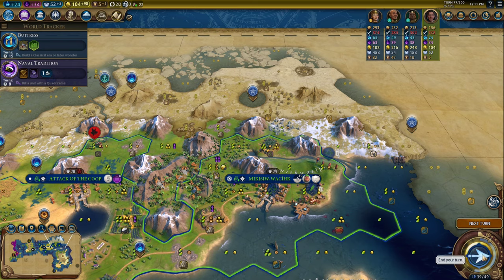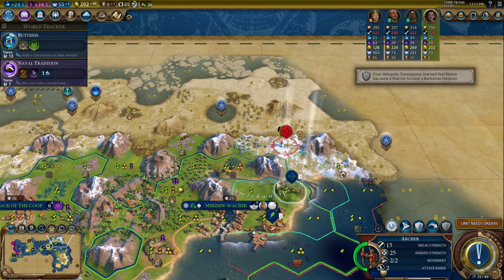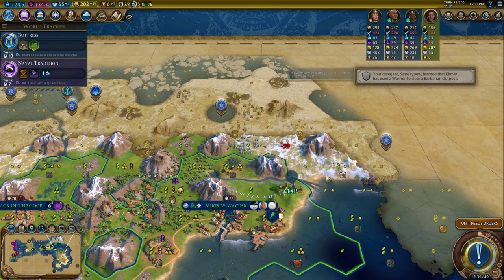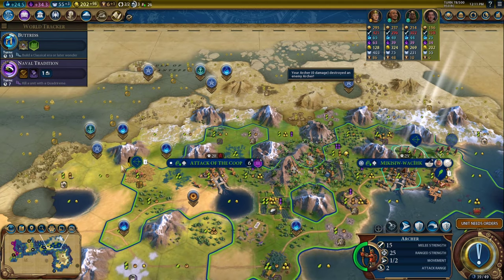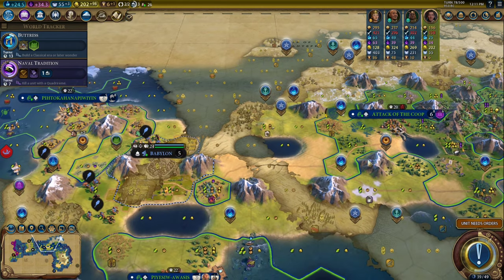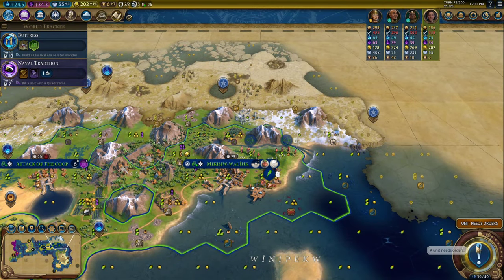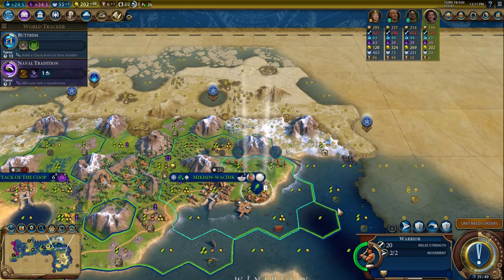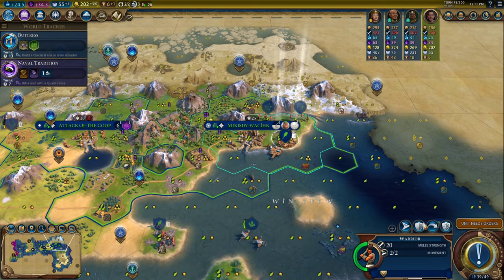I'm going to try and march these archers together as much as I can. The barbarians are encroaching. I'll go ahead and take the shot — yeah, that gets a kill, so that's fine. I'll buy one more archer. I'm going to have this one fortify until healed, then give it more instructions later. This archer can skip its turn because we're going to cross the river together. Actually, I should probably switch with one of these archers. I can't get onto the hill tile, but that's okay — we'll have the warrior skip its turn as well.